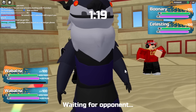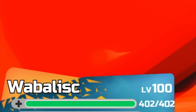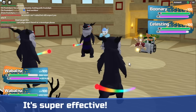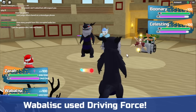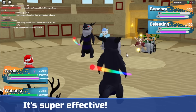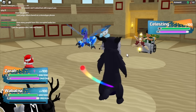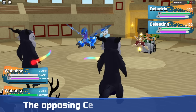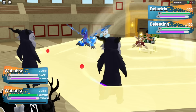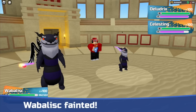Oh gosh, that almost killed me! Why is their Wobblesk faster than mine? It's the same thing. My secret ability Santa Ragun came out, they used Driving Force against the corrupt Wobblesk, so the corrupt Wobblesk is out. Now I'm gonna bring my corrupt Wobblesk out again. The Ludrix just used a big move on me and I almost died — and I think Celesting just killed my corrupt Rainbow Wisp Wobblesk.